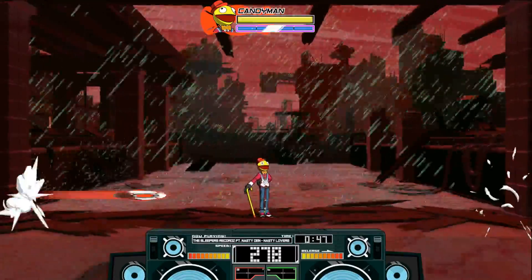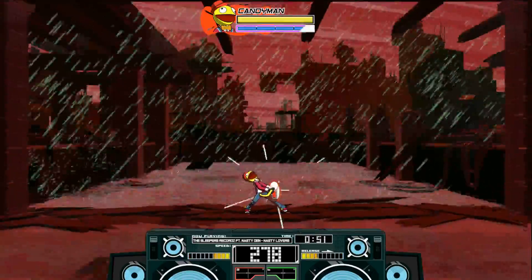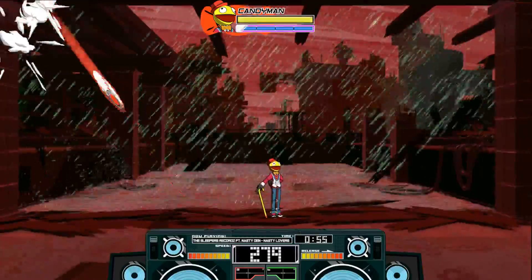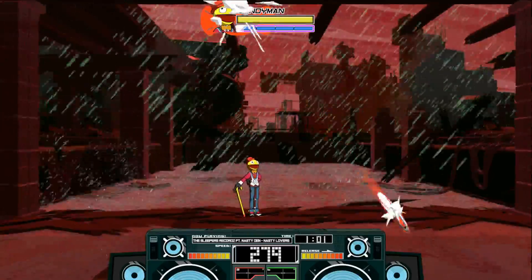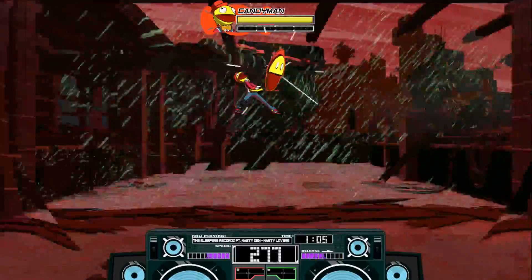Let's get right into his angles. Of course, he has this straight angle. Here is his ground down angle. He does have a different down angle on the ground than he does in the air. So here's his ground down angle — it's pretty straightforward. You can definitely see the pattern here. And here is his air down angle.